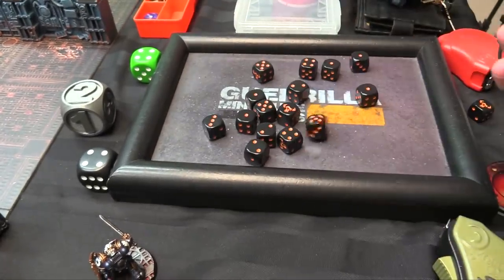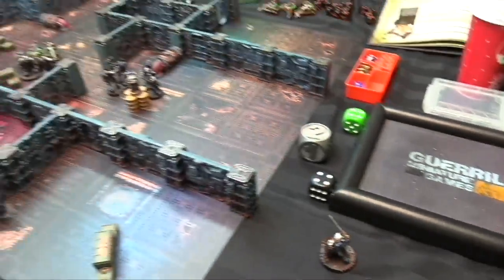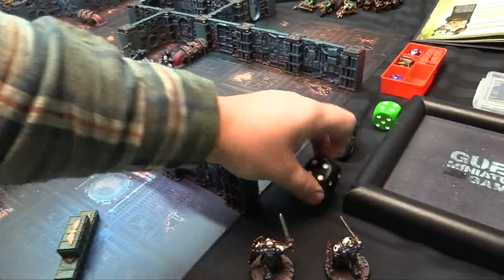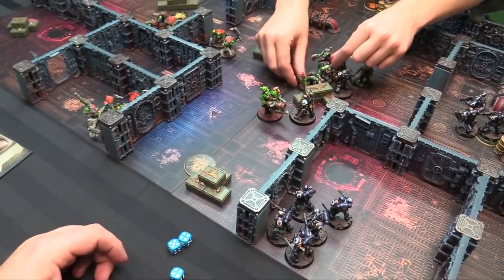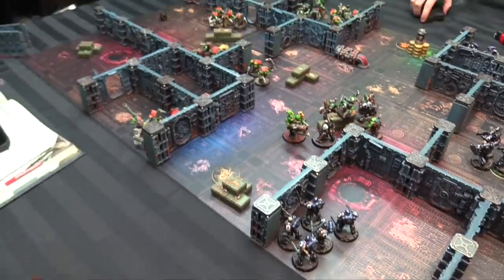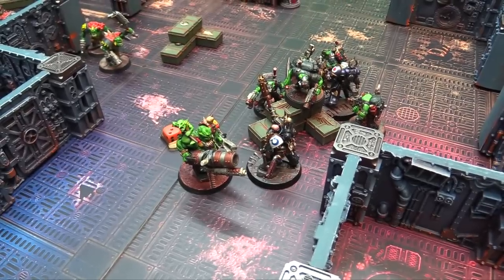The Bladeguard Veteran fights back — four attacks, five from the charge — hitting on threes, strength five with the relic sword. Rolls well, wounding on twos. The boss uses a CP reroll but still takes serious damage. Meanwhile the big boss retaliates — weapon skill two, hitting on twos, with his power claw at minus three AP. The Chaplain takes two damage per hit and with minus three AP the rosarius only saves on fours — not enough. The Chaplain is killed.